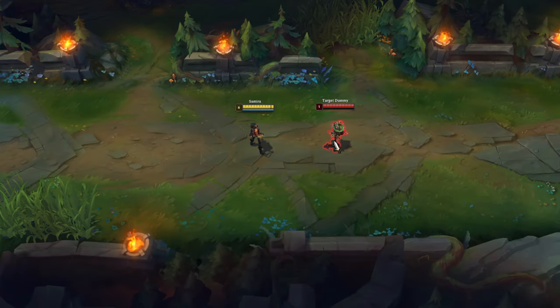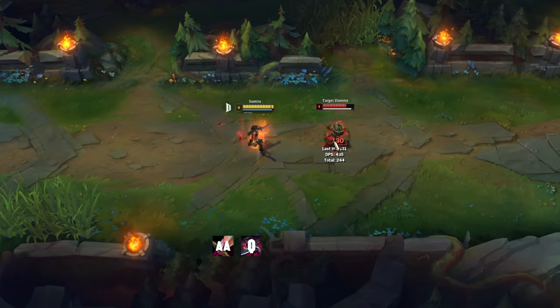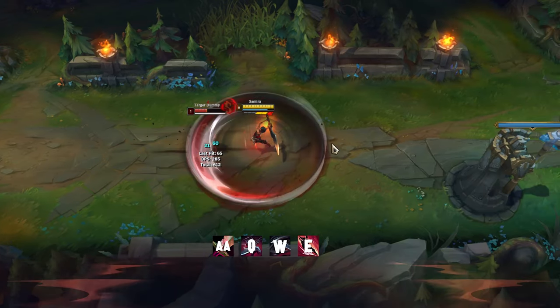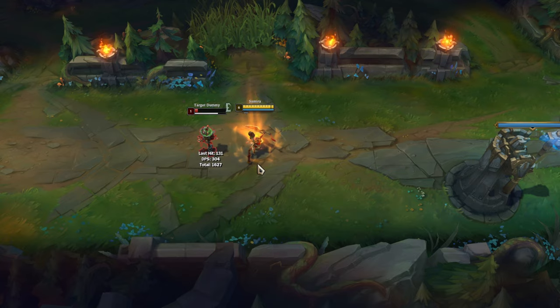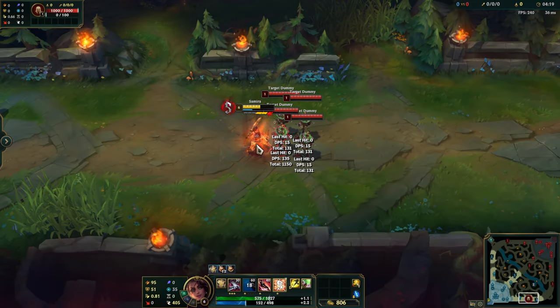Once you reach level 6, the all-in combo is: auto attack, Q, auto attack, W, E, R — but make sure you hit both W attacks. The more enemies you hit with your ultimate, the more you heal.